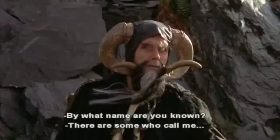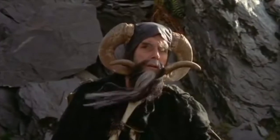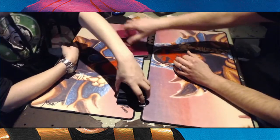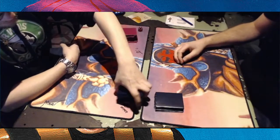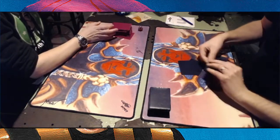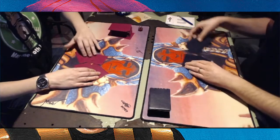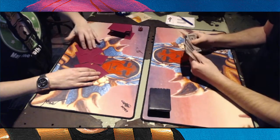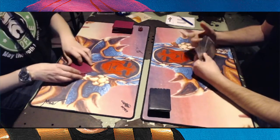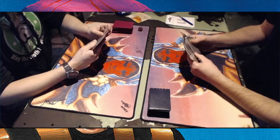By what name are you known? There are some who call me... Tim? Welcome to another episode of Timmy Talks, the channel where we talk old school magic. Today we are looking at a game between Sonder, who is playing with a mono red Atok build, against Richard who is playing with a Dead Guy Ill build with a splash of blue. If you haven't seen this deck before and would like to see it in action, you can click on the link appearing right now.